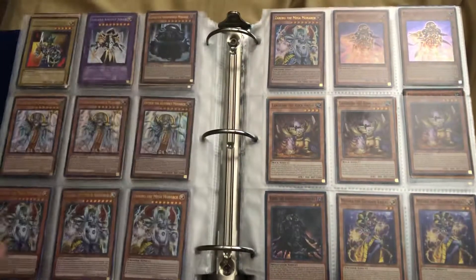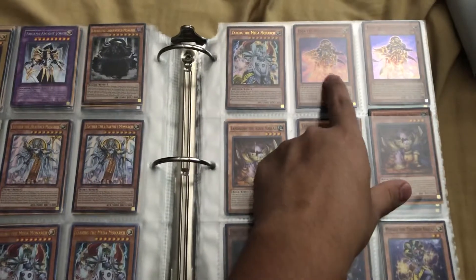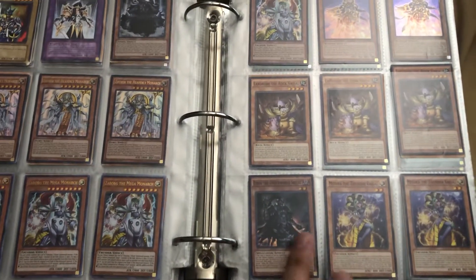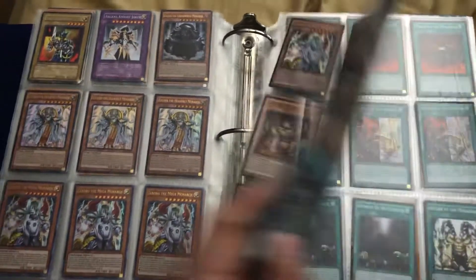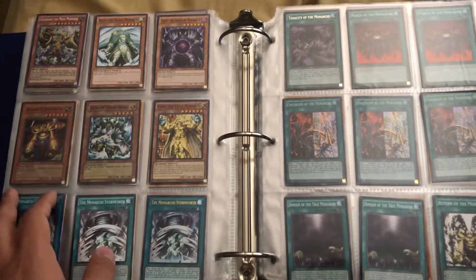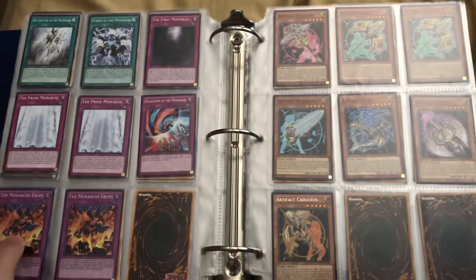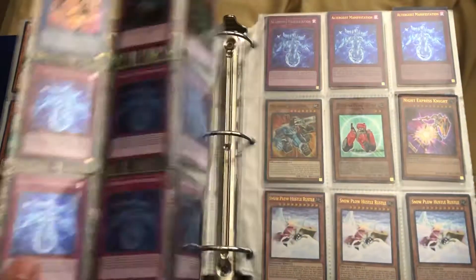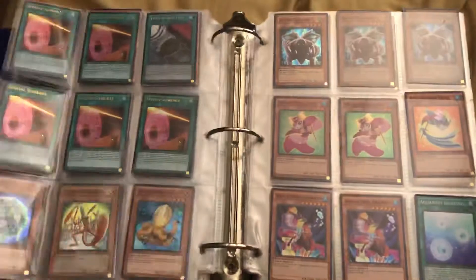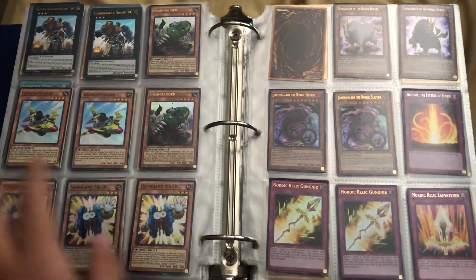For my Monarch deck I need two more of the Dark Monarch, one more of the Light low-level one, and two more of the Light-Dark Monarch for my Monarch deck — still working on that one. I also need one more Domain, one more Tenacity, and one more Monarch's Stormforth. If someone's interested in the Monarch deck as a whole I can trade it away — I'm fine with that. But if not, I'm trying to pick up pieces to make it a better deck.